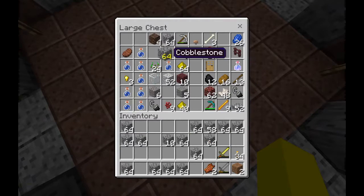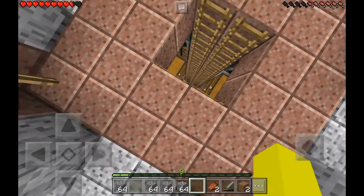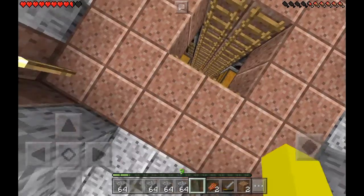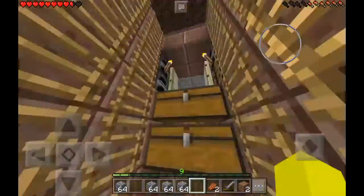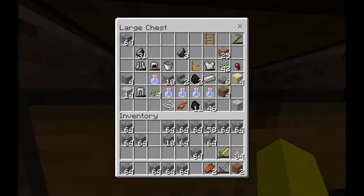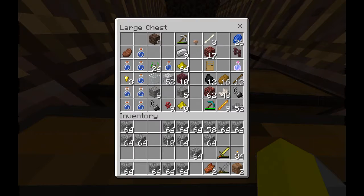I'm going to get all the cobblestone and a water bucket. Also, I have deepened the main shaft that's in the middle of my house. I've made it so that it goes down pretty far, but it doesn't go down to bedrock or anything.